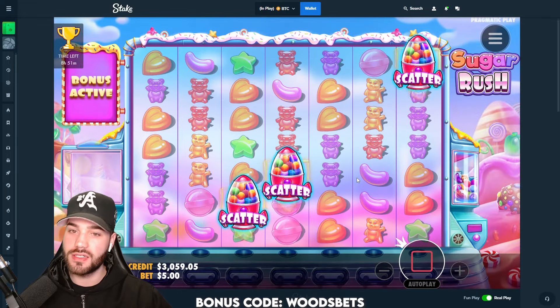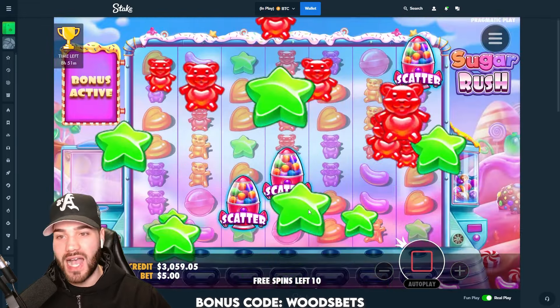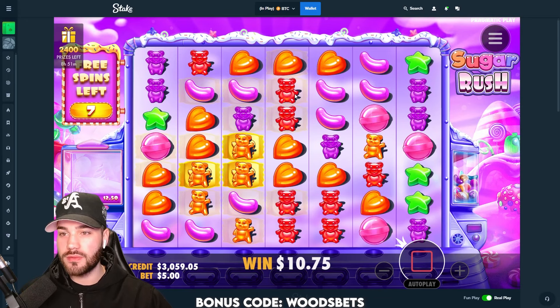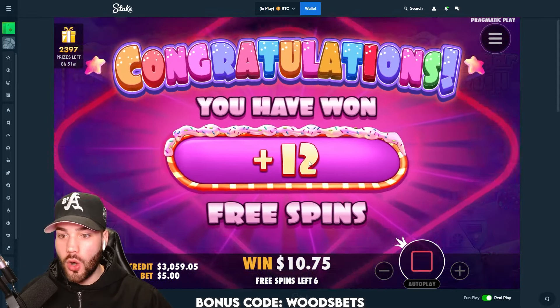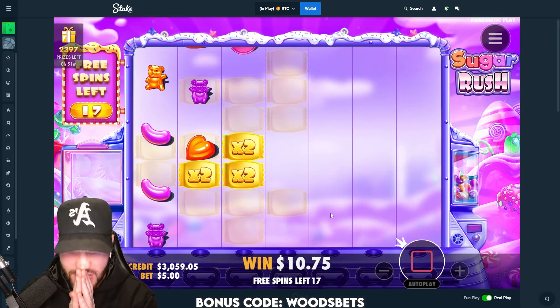500 on Sugar Rush can absolutely pay — we could be talking to the banker. We have reds, hearts are going to hit too. Let's get some more tumbles, can we get anything else? It was loading an absolute dead spin. Okay, greens, maybe hearts here if we're lucky. Oh my god, holy shit — 12 extra spins! 12 extra spins, I almost just jumped out of my chair!